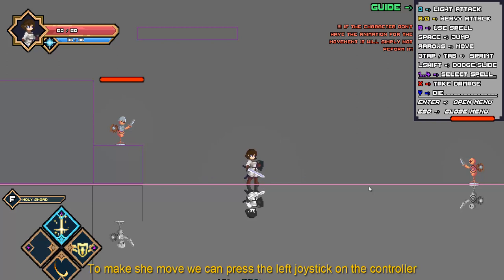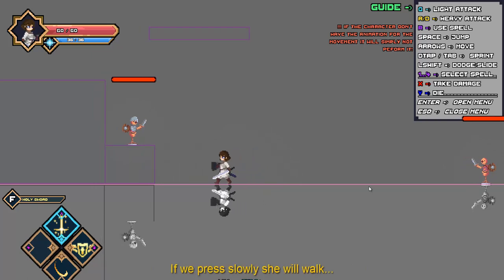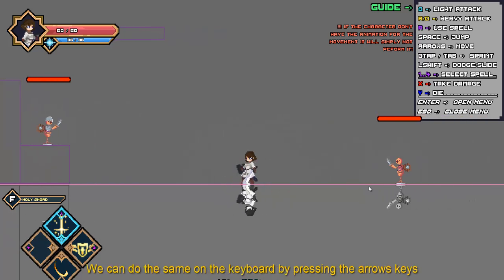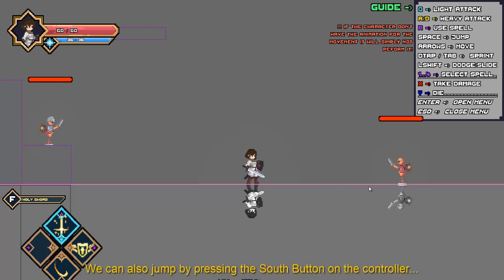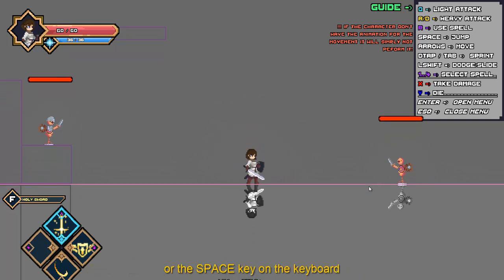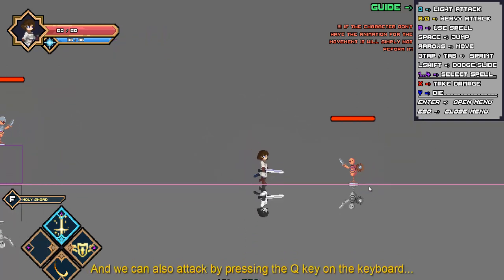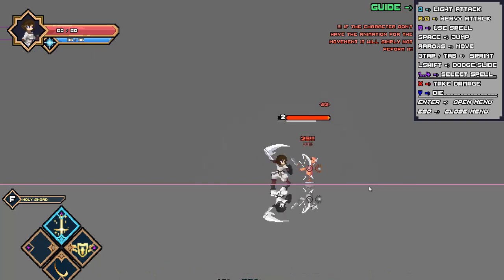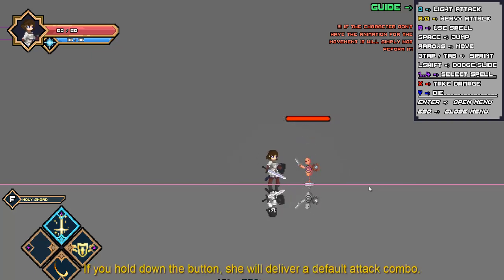To make her move we can press the left joystick on the controller. If we press slowly she will walk, and if we press harder she will run. We can do the same on the keyboard by pressing the arrow keys. We can also jump by pressing the south button on the controller or the space button on the keyboard. We can also attack by pressing the Q key on the keyboard or the west button on the controller. If you hold the button she will deliver a default attacking combo.